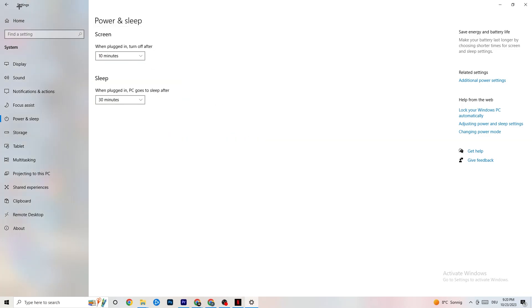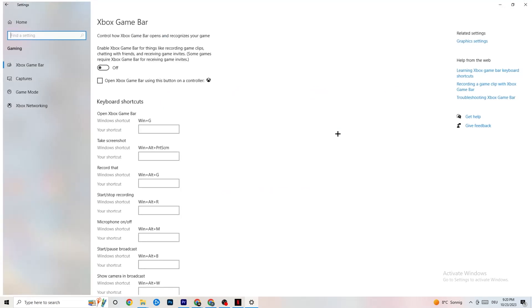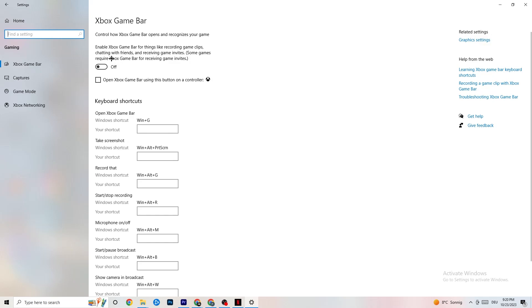The next thing is to go back to Settings and hit Gaming. Once you're in Gaming, you're going to see the Xbox Game Bar. I've turned this off and I also want you to turn this off, because the Xbox Game Bar will suck a lot of performance — you don't want it. If this is running in the background all the time it will cause your game to freeze, especially on low-end PCs. It will basically trash your game and cause FPS drops.